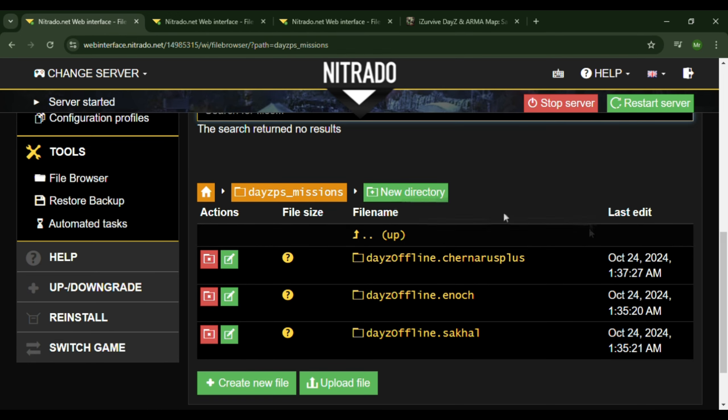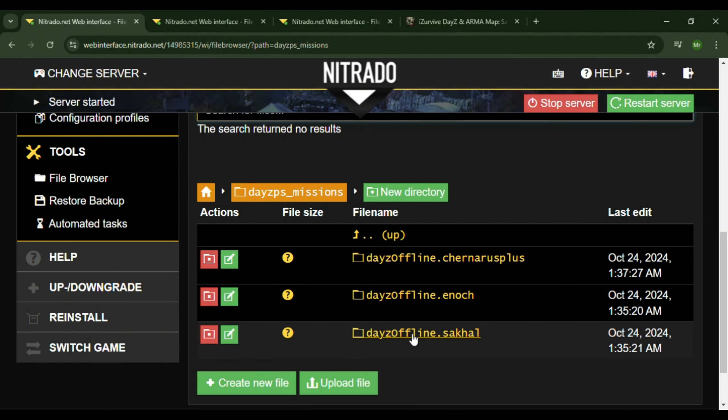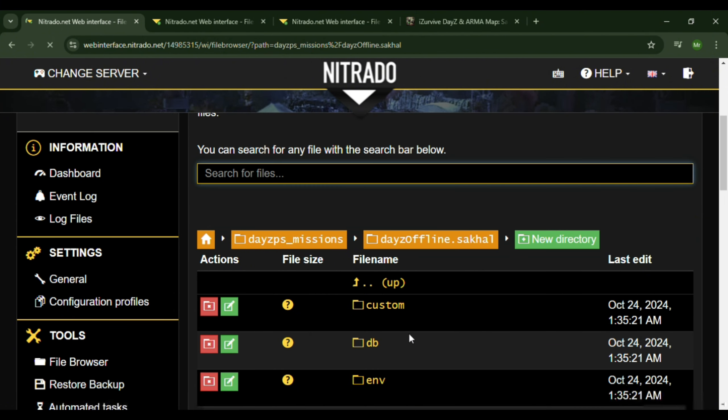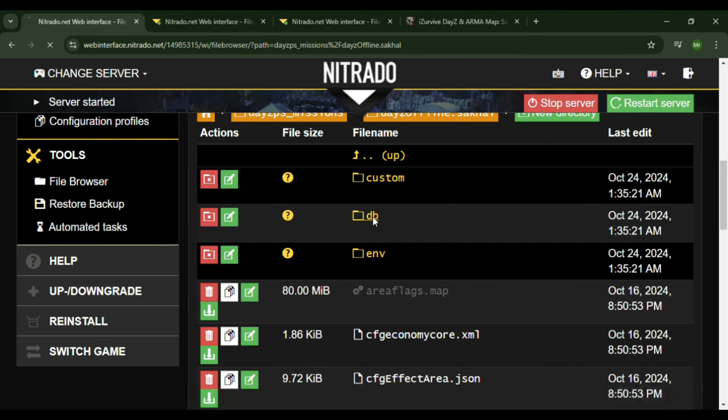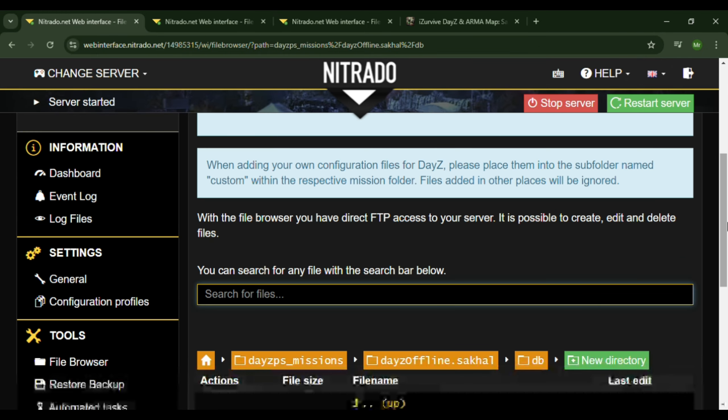Check the missions folder, go to Sakhal, then we're going to hit the db, then events.